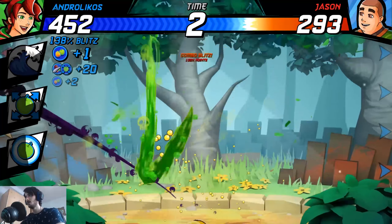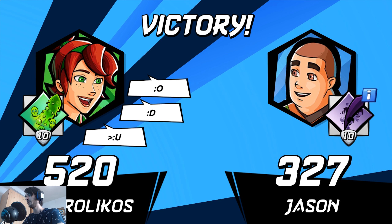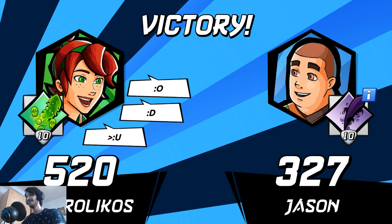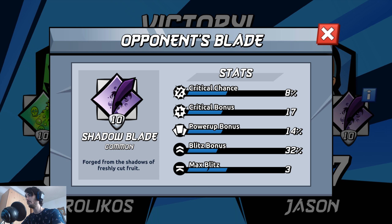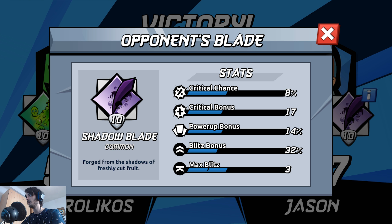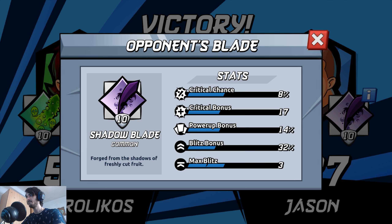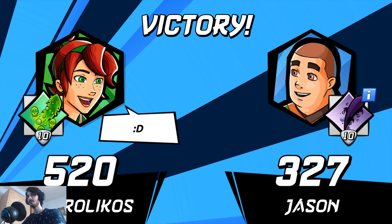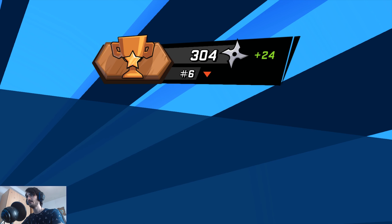Going in — mega, whoa! It's turning fruits to the side. I thought it was close. Let me see this one max — 3% bleach bonus, 40% shadow blade. Not as good as the one I have. We're on 304. What did I get?